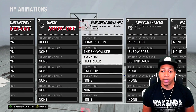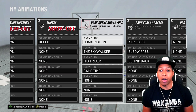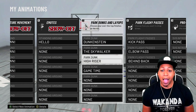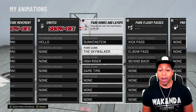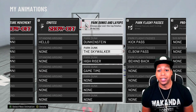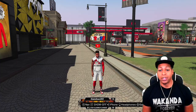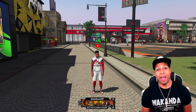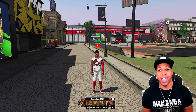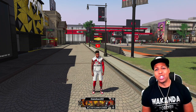My park dunks are Duncanstein, Skywalker, High Riser, and Game Time. If I put Skywalker at number one I see it a lot, but right now I'm seeing Duncanstein almost exclusively, so I rarely see Skywalker, High Riser, or Game Time. I switched from Skywalker because people were able to interrupt my animations from behind. I've also got some flashy passes — just three for now. We've got a treasure hunt today; I'm going to play park for about four or five hours. Smash that like button and enjoy the rest of the video.